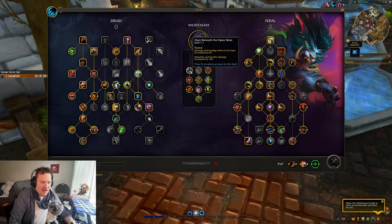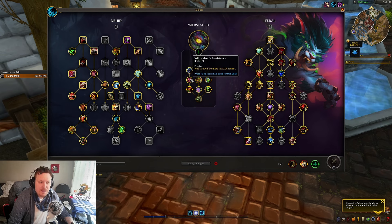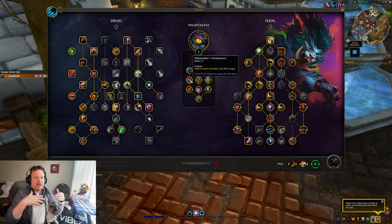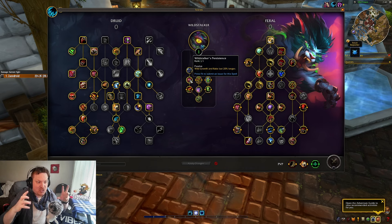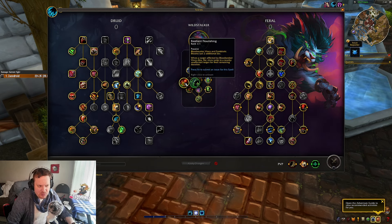Damage and healing up by 5%, Moonfire damage up — you're not really ever going to take Lunar Inspiration, but 5% more damage is good. Wild Growth and Rake last longer — that's pretty good, and it can actually go toe-to-toe with Circle of Life and Death, where your Rake is lasting longer and Circle of Life and Death is making it expire quicker, so it's doing more damage in that window. You could take Circle — I'm just experimenting with talents right now, I don't know what the best talent setup is.